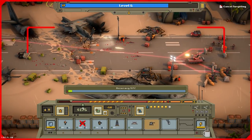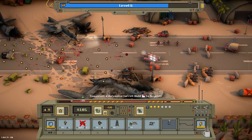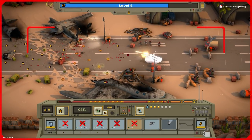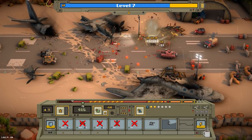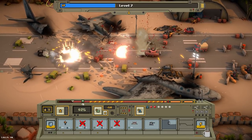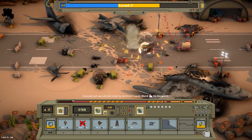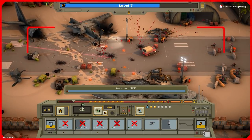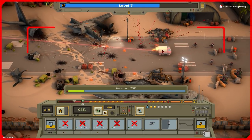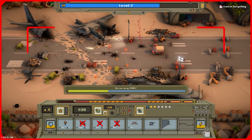We have a bit of a problem — a tank coming in and I don't have anything to deal with that. Let's spawn some anti-vehicle landmines all around the place; that should hopefully deal with this tank. We've also got a tow launcher in this. One mine went off there — sadly the tow launcher wasn't able to fire, which is a bit of a shame.